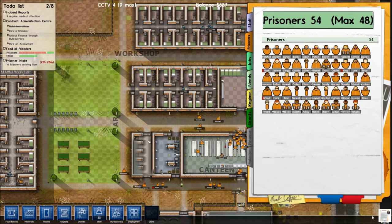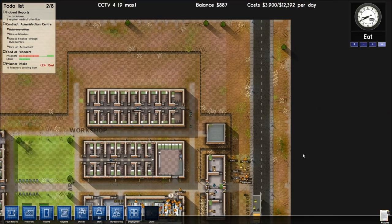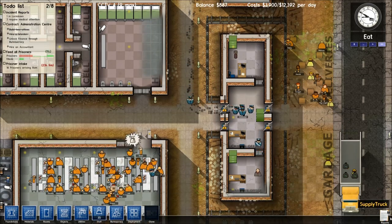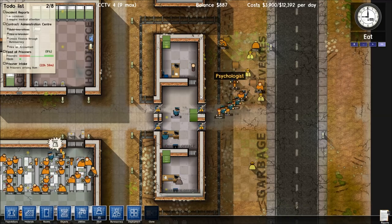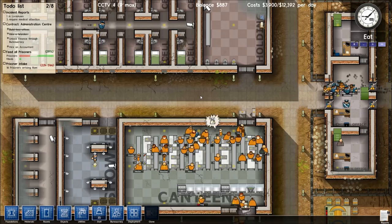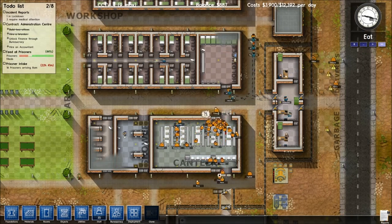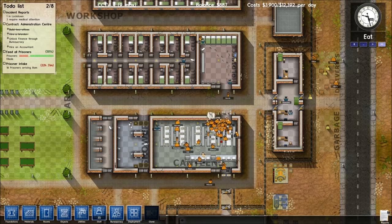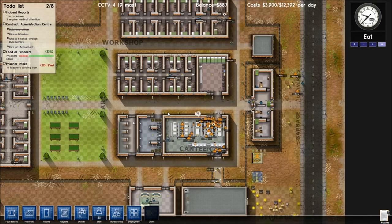We got 16 prisoners today. Actually, tomorrow we get 16 prisoners. Oh wow. That's going to be interesting. So guys, we're going to end it here with our new prisoners, with the knowledge of 16 more prisoners joining our tiny prison tomorrow. So see you later guys. Have a good one.